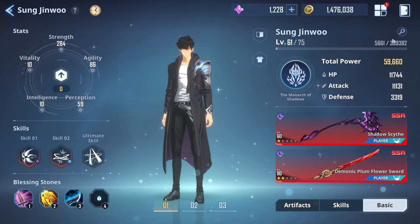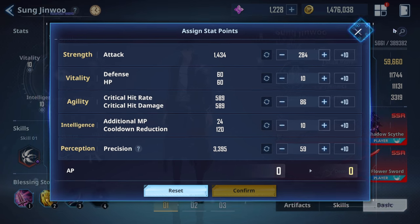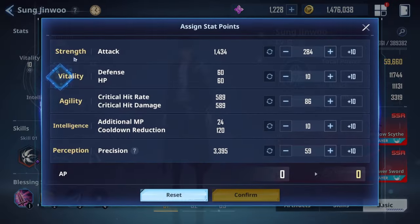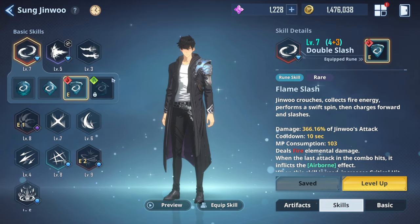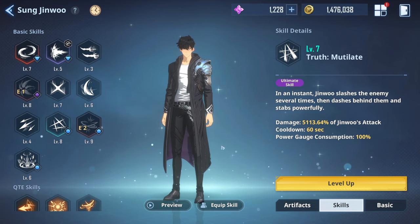In the beginning, focus on getting precision to around 70–80%, then balance everything else between attack, critical hit rate, and critical hit damage. Do plus ten in each evenly. Later on you'll lower critical hit rate and damage allocations because you'll get those stats from artifacts and weapons — you won't see it directly in the stat menu but it's applied. Skills you unlock as you go, fuse them, and eventually you'll unlock the greatest ultimate too.